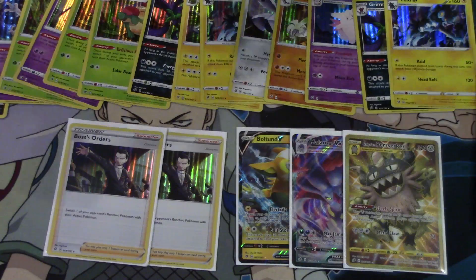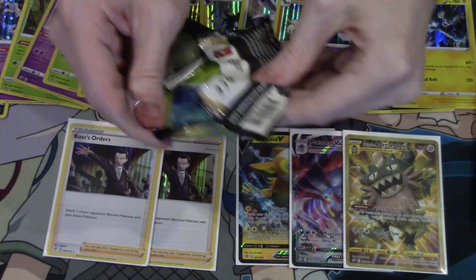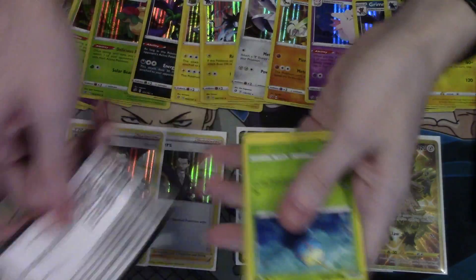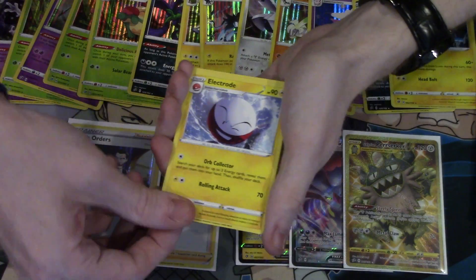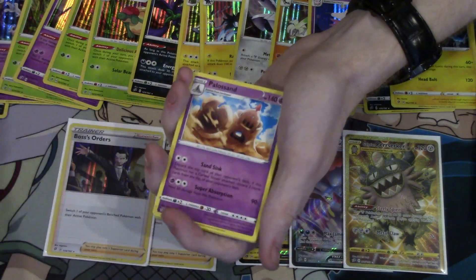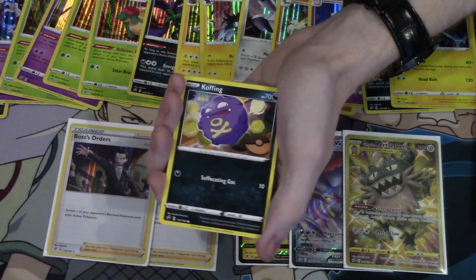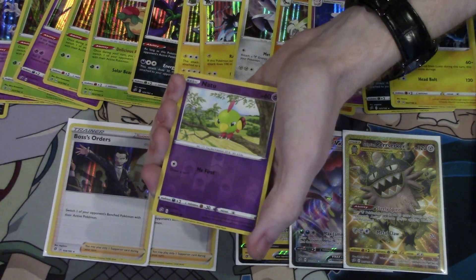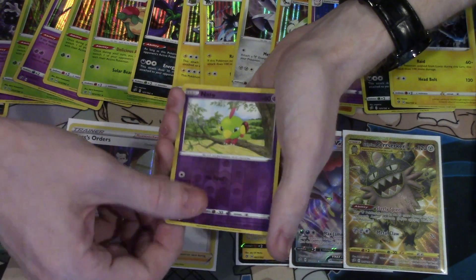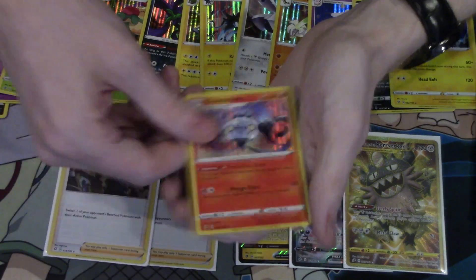We still have four more packs left to go. Three up front. Electrode, Beware, Palisand, Surskit, Stuffle, Koffing, Impidimp, Shinx, Reverse Foil Not-2, a Nine-Tails, and a Foil Chandelure. The countdown continues.